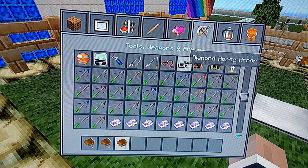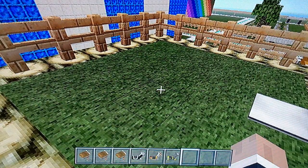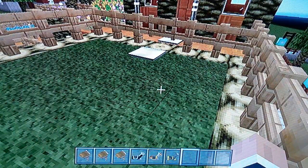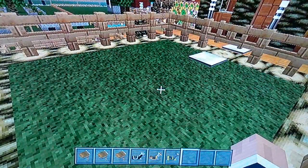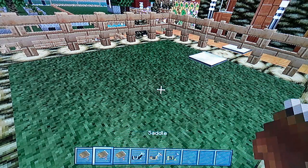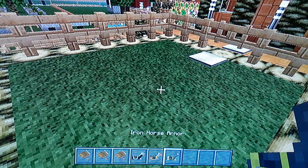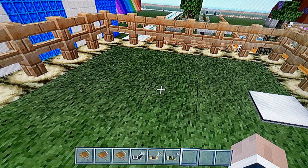Scroll down — we're gonna do diamond horse armor, gold horse armor, and iron horse armor. So yeah, we're gonna have three different armored horses. Get three saddles and three different kinds of horse armor. Just make sure there's one square empty so you can actually train the horse.